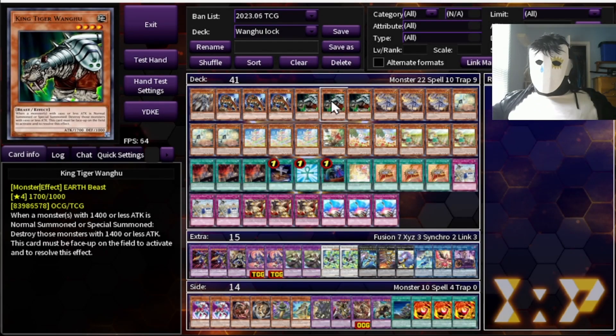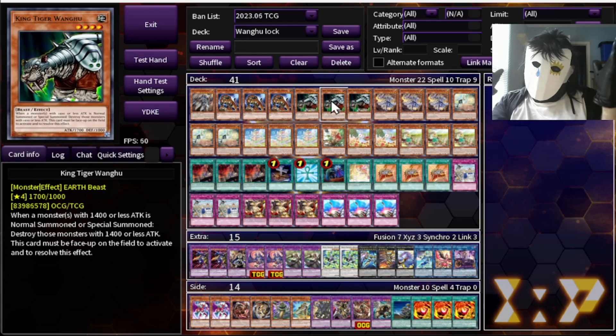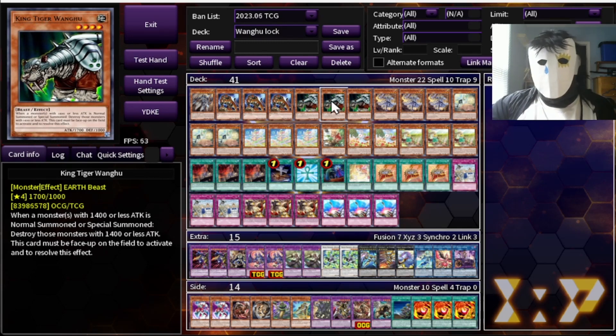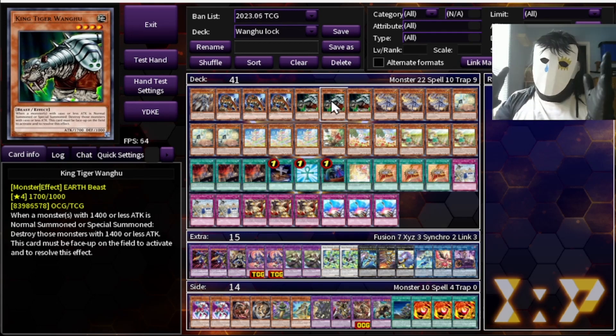Hey, what's up everybody on YouTube, it's your boy the Memphis Xcelerate, welcoming you back to Check This Out, the show where we take a look at whatever deck we want and have a good time with it. Today we're taking a look at a grandpa card from ye olden days - King Tiger Wanghu. We're trying to turbo out Wanghu and start denying our opponents all the little monsters they need to build their bigger monsters. We take it all away - like a bully in a preschool, bullying toddlers by destroying all small monsters.